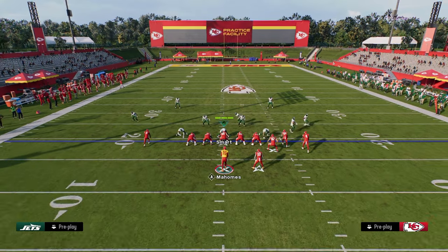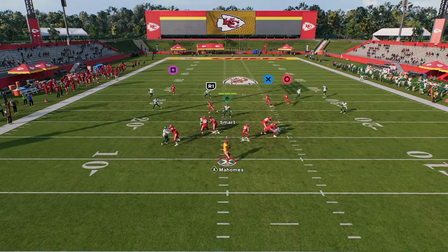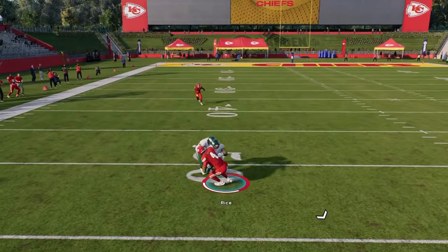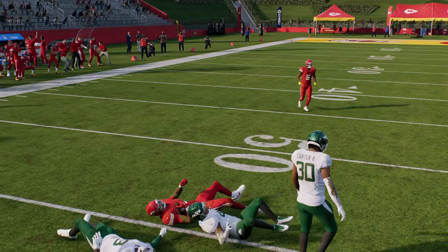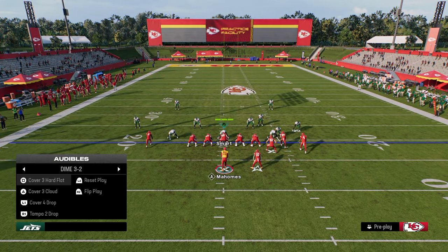You see here: solo streak, drag, tight end route, and then the post. This really does a good job of high-lowing the left side of the field in a variety of different ways.